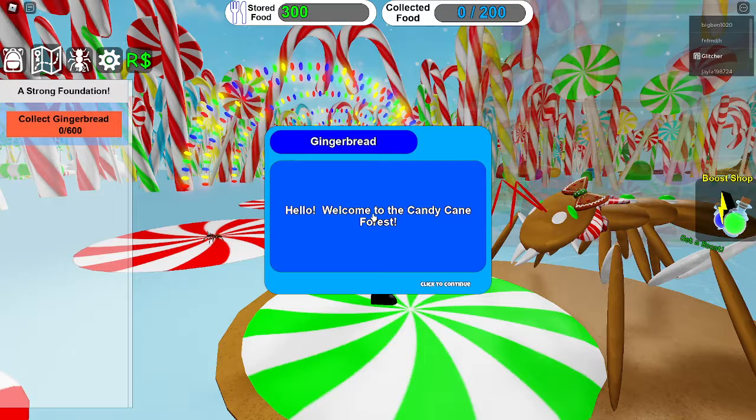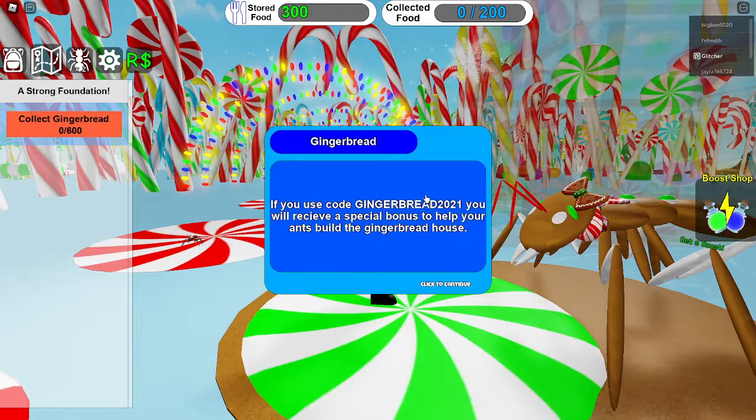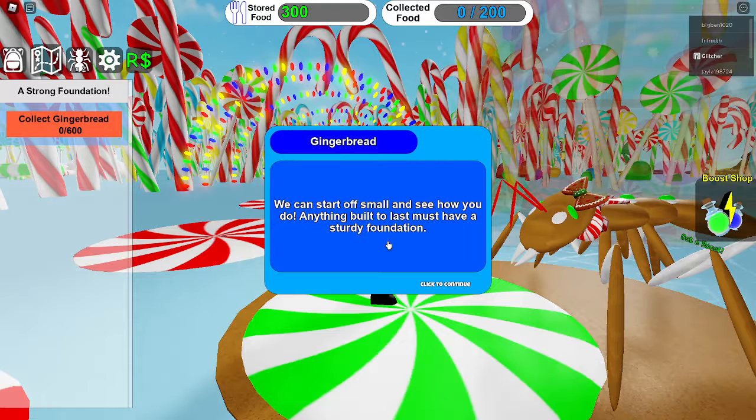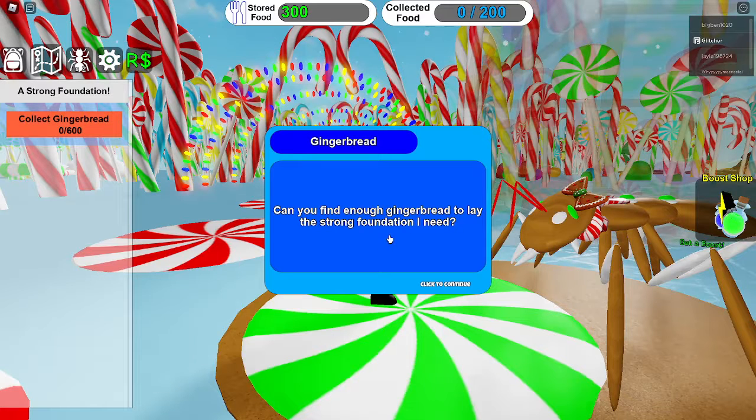Hello, welcome to my candy place. We'll go to gingerbread. When the house is finished, I will give you a gingerbread. There is a turn in front of your hands to the legendary gingerbread. We can dart a ball and see how you do. Anything built to last must have a dirty foundation. Can you find enough gingerbread to lay the strong foundation I need?